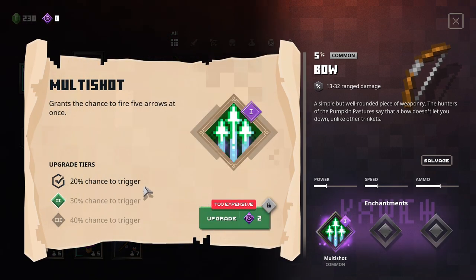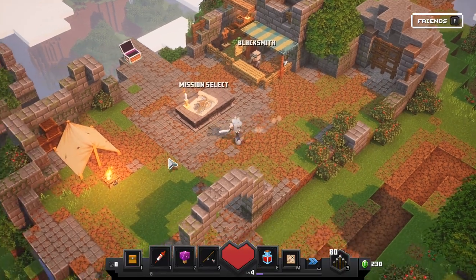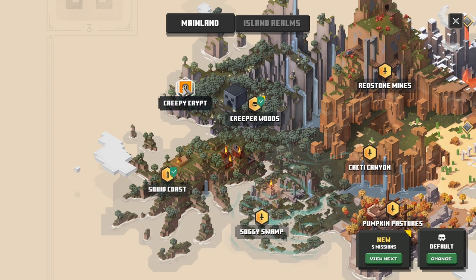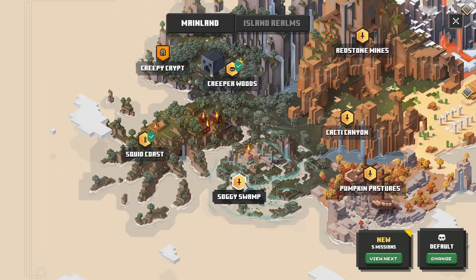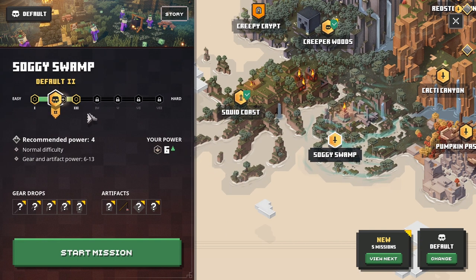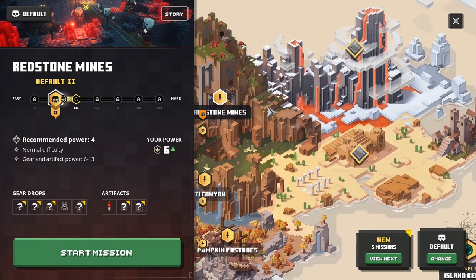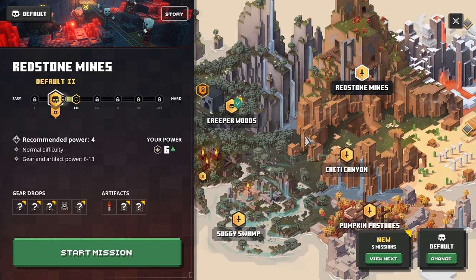I have a slight feeling that maybe we should have got another one because it sounded cool, but hey, it's good. We'll get more chances in the future. So, mission select - we got the Creeper Woods and we unlocked the Creeper Crypt. Someone told me that I unlocked it and I think it's actually the Soggy Swamp.